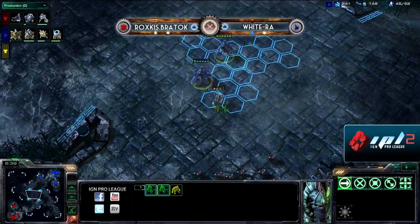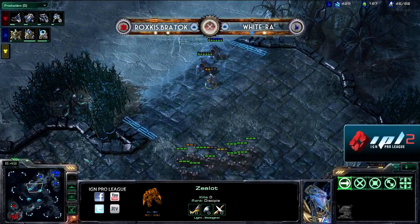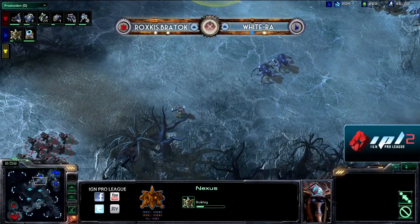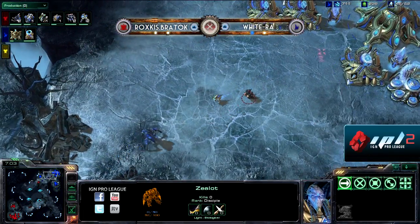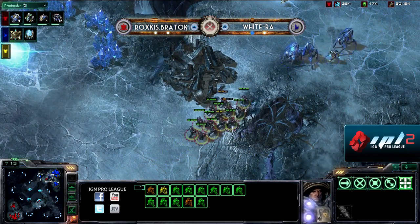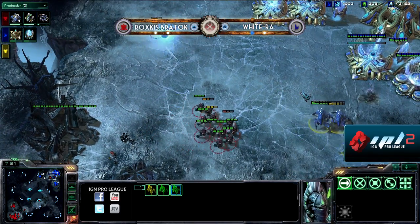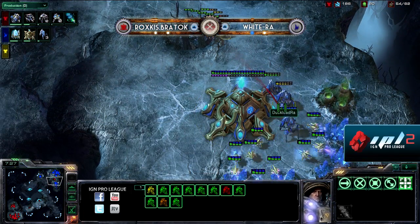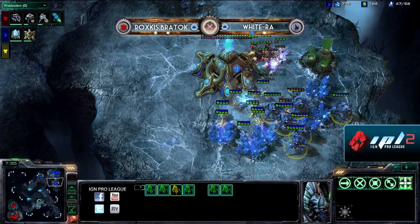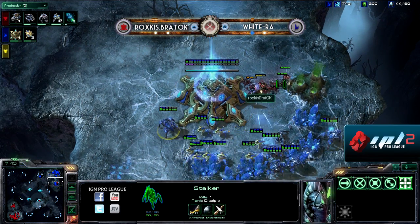White Raw is going to try and take some pot shots with his stalkers, but it's past that point where stalkers are still effective against unupgraded Marines — there are way too many now. White Raw already has his third going down. He does not have Warpgate tech — it's about to finish. There are only three stalkers out, and Braddock runs right by the third without even seeing it. That was a huge opportunity. White Raw is not going to die to this push, and if Braddock is unaware of that third, White Raw can come right back into this.